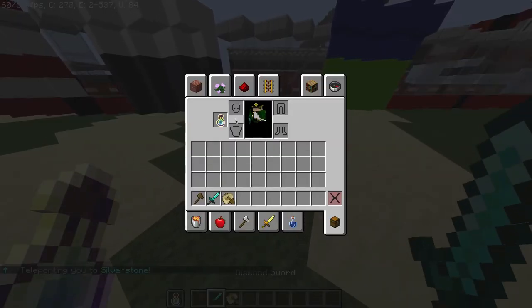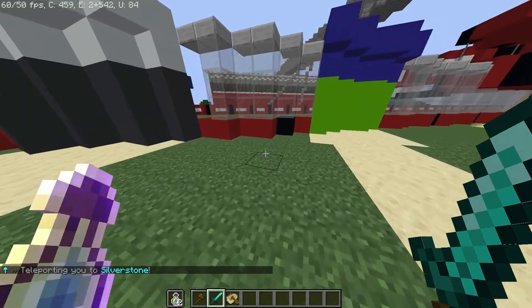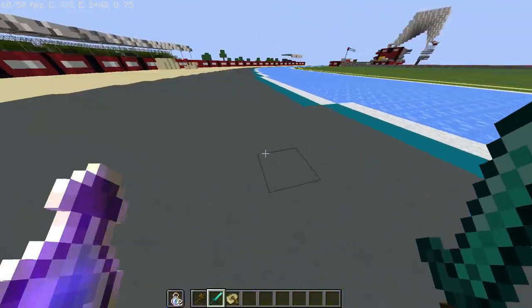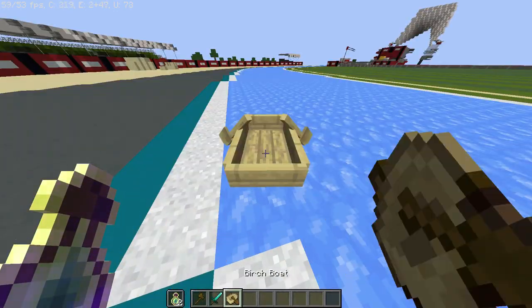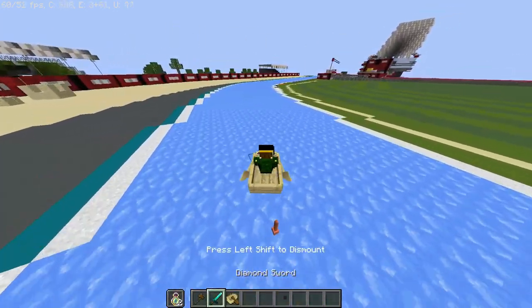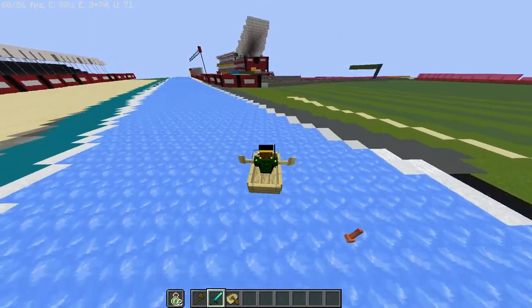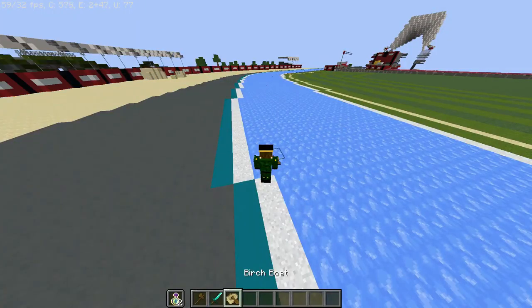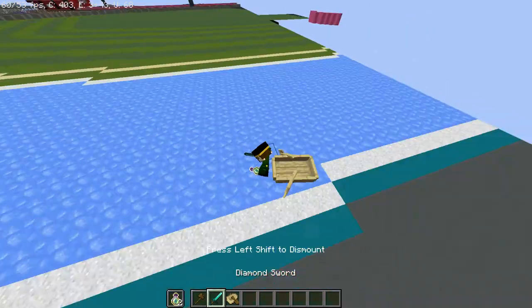Basically, whenever you warp somewhere, you get an EXP ball, then reset run, and whenever you throw it, you get sent to the best starting position for the track. So that means that if you basically mess up and you say, oh no, I messed up, you can just right-click with the reset run, and you can restart the run.